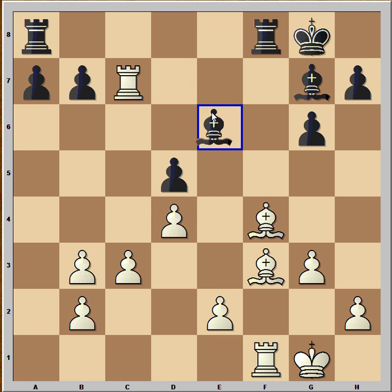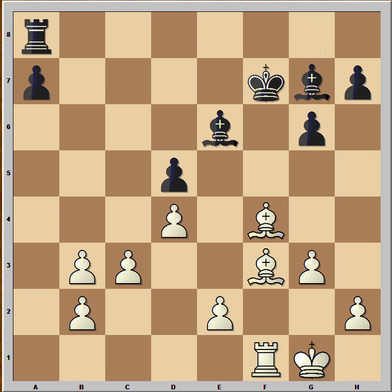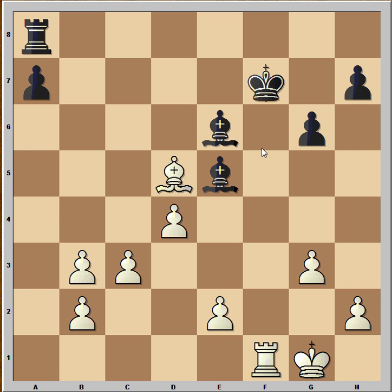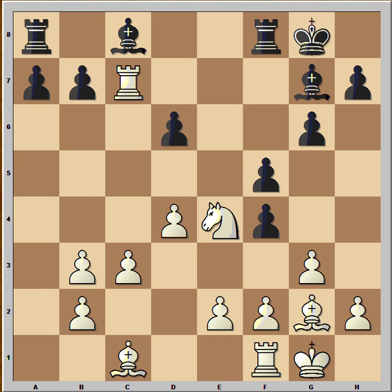Then bishop to e6 is a logical continuation. Rook takes on b7, rook to f7, rook takes rook, king takes rook. And now very interesting — bishop to e5. And if bishop takes bishop, then a very nice tactic: bishop takes on d5 — this is a discovered check — and after king to e7, white wins the rook. So it looks like that at move 14, black made the right decision. He resigned.